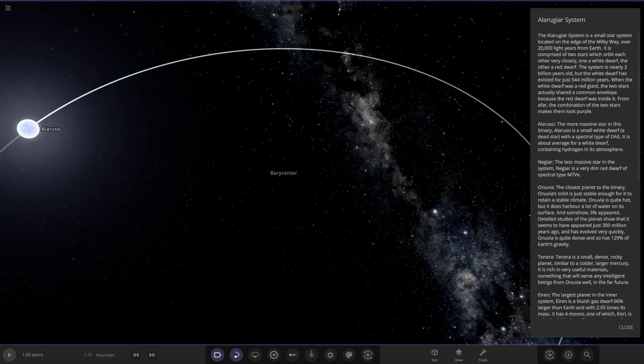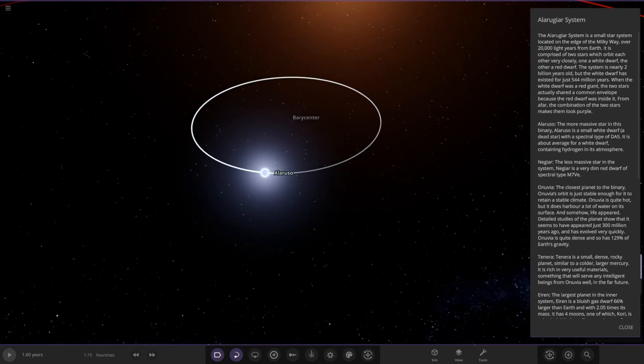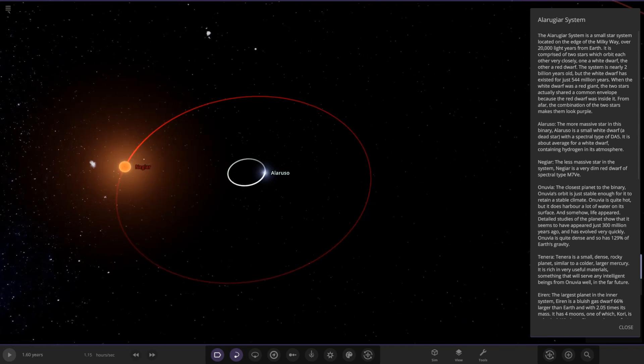There's a barycenter in here — interesting. We always like to start at the center, and there's the barycenter, the center of gravity, with the star itself. The Alayuga system is a small system located on the edge of the Milky Way, over 20,000 light years from Earth. It is comprised of two stars which orbit each other very closely — one a white dwarf, the other a red dwarf. When the white dwarf was a red giant, the two stars actually shared a common envelope because the red dwarf was inside it.